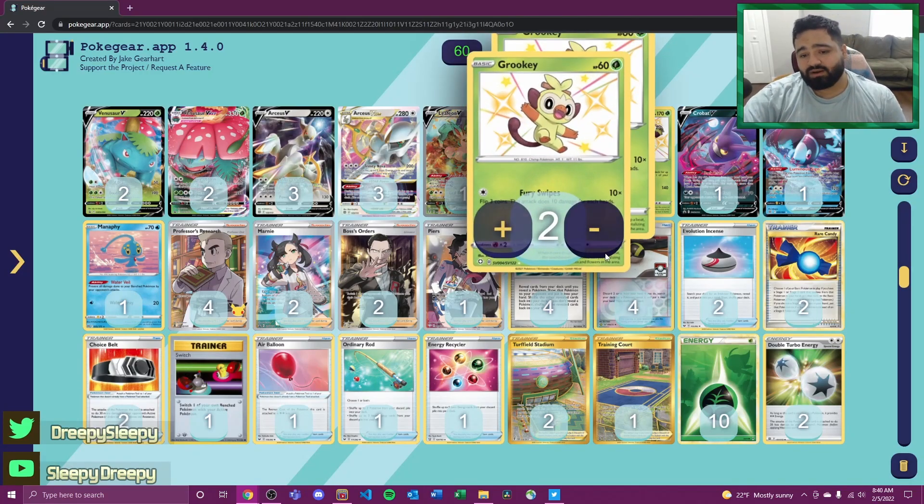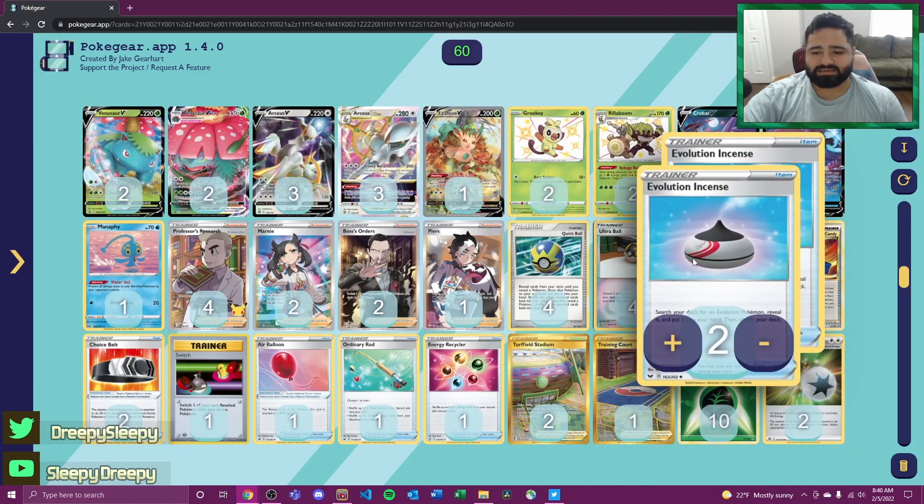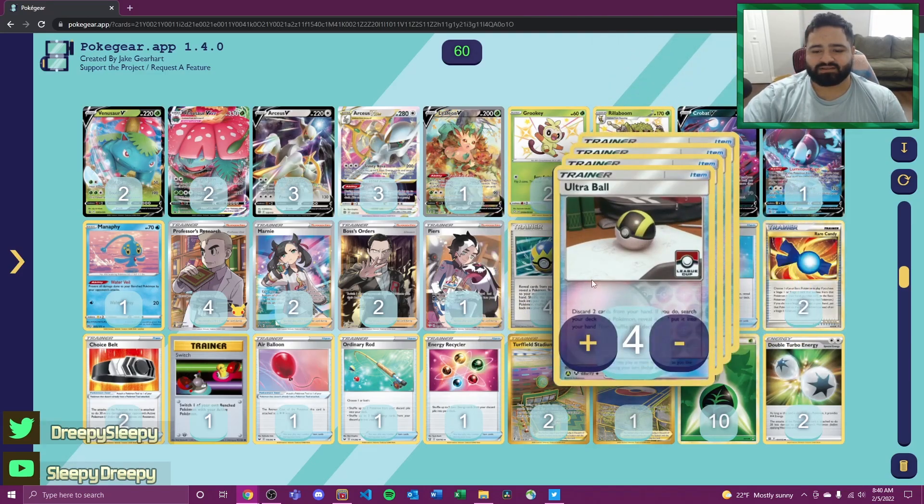For Pokémon search we're playing four Quick Balls and four Ultra Balls, as well as two Evolution Incenses, allowing us to search for basically whatever we need with this combination of cards.